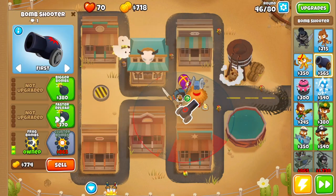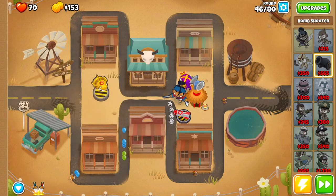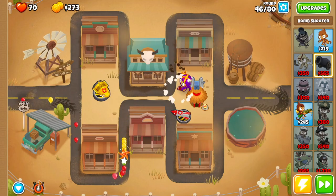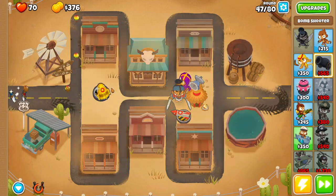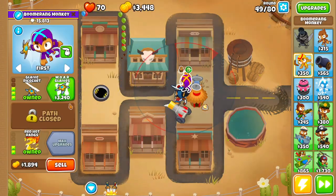Round 46, you want to get yourself a bomb shooter. Go Extra Range, Frag Bombs, Faster Reload, Missile Launcher. With any stragglers, just use Soda's ability — wait that out, use Soda's ability to speed things up. Then on the bomb shooter, get Cluster Bombs.